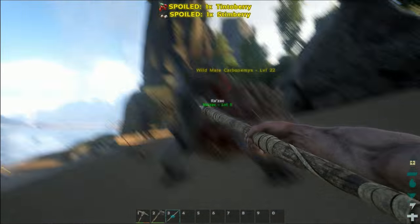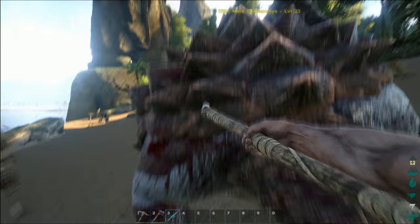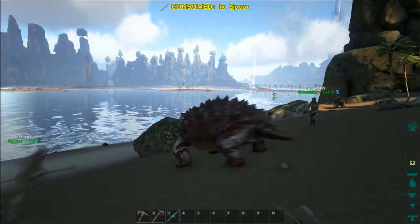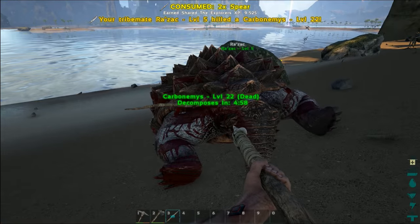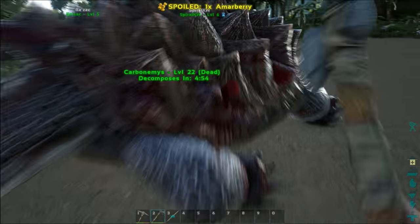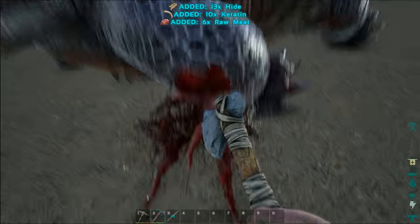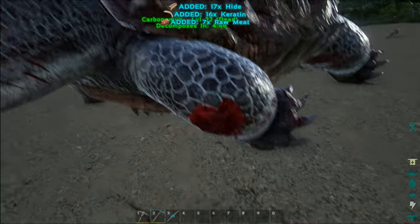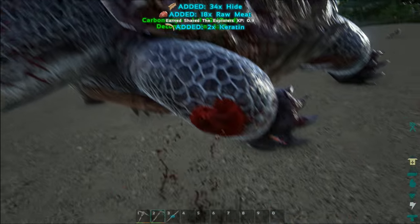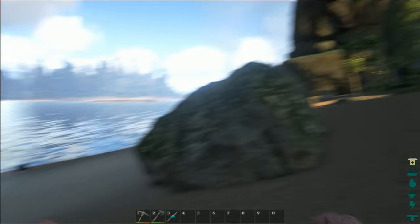I'm going to back off because I'm low on HP — I got attacked by the Dillo slot. Great, Raz! Did you level up from that? I think so. Get all that hide! I got 36 hide. Nice.